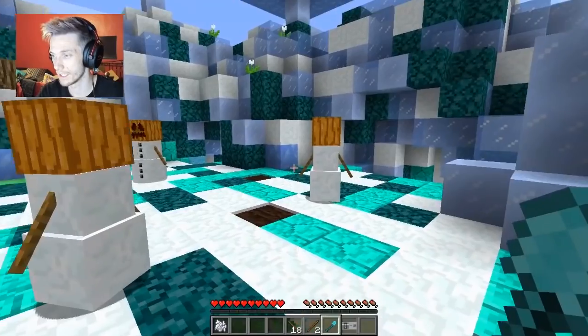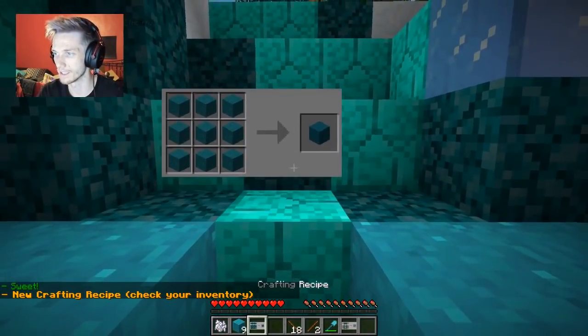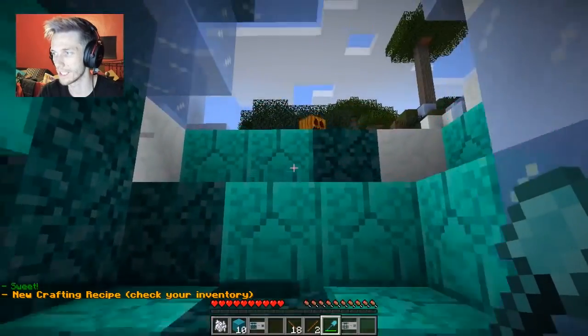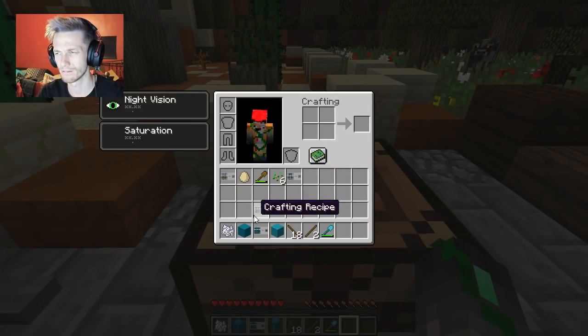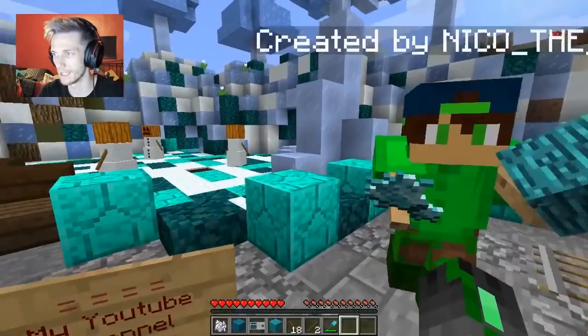That sounds reasonable. Is that what's down here? Oh it is! New crafting recipe again - we need nine of these and we have ten already. I had to stop being wasteful. So we're going to put these cyan concrete powders in here to make one block of cyan concrete.